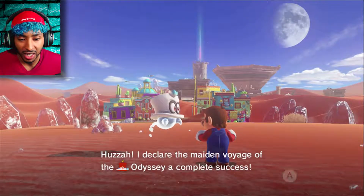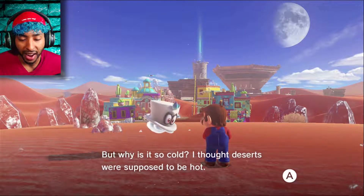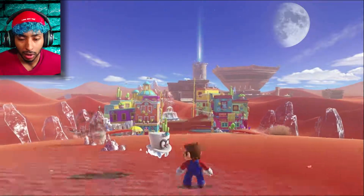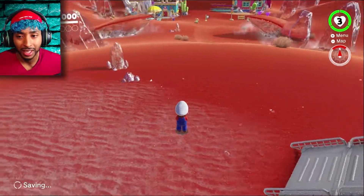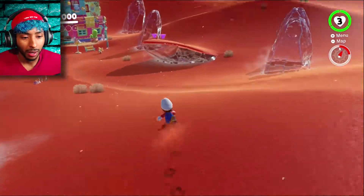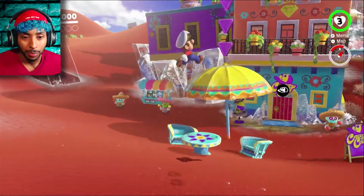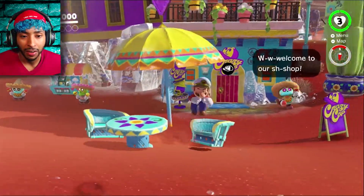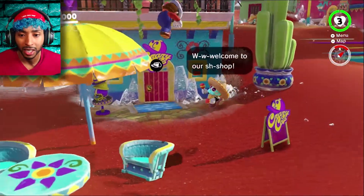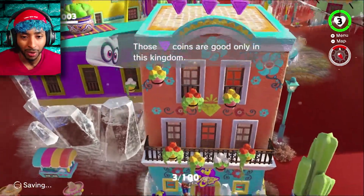'Atop the highest tower.' So this is one that I've seen so many times from gameplay videos and stuff. 'I declare the maiden voyage of the Odyssey a complete success! But why is it so cold? I thought deserts were supposed to be hot. The top of that tower is shining — could it be a power moon?' I thought deserts get cold when it's night time. Alright, let's see. I wanna run in here because — from spoilers of watching stuff at E3 — I know that once you go inside that door you can get a new costume. Get on top of that umbrella, Mario! Get the nacho-looking Dorito thingamajiggy. Get inside.